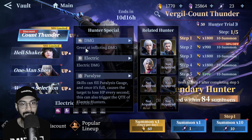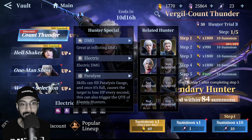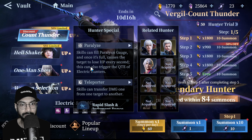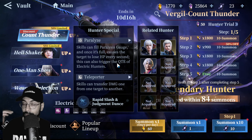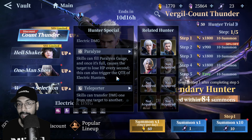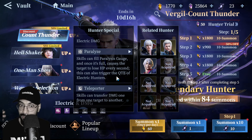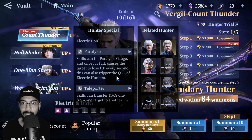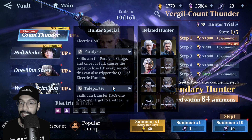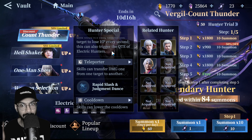Count Thunder Virgil is a great inflict damage dealer — an electric damage dealer. His electric damage paralysis skill can fill a paralyzed gauge, and once it's full it causes the target to lose HP every second. This is a damage-over-time effect, and it can also trigger the QTE of electric hunters. You'll get immense benefit if you're using other electric damage dealers — the recent Trish, for example, makes for an insane team combination.